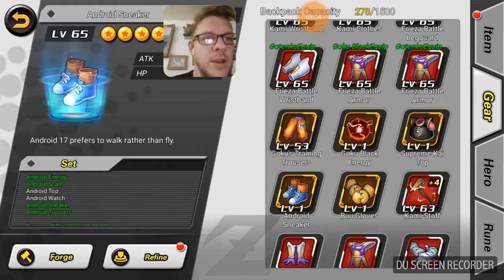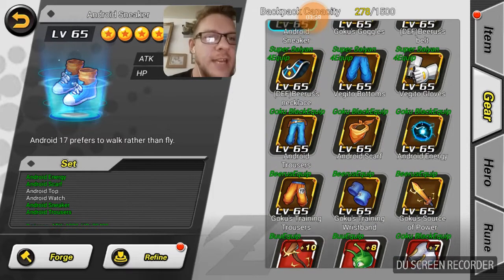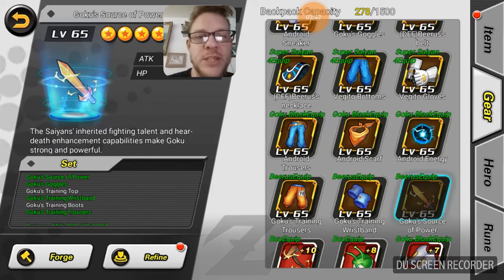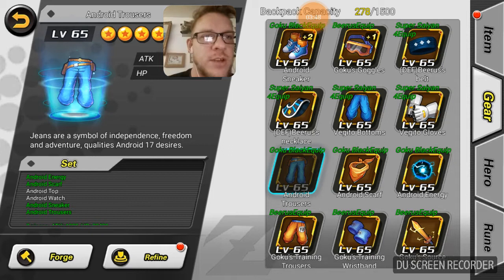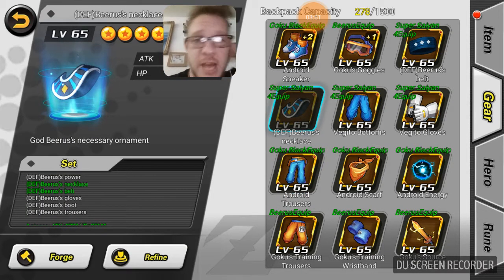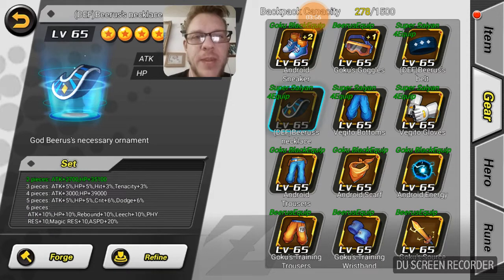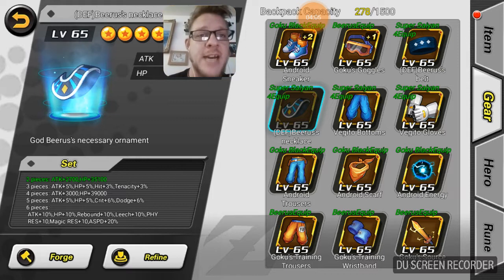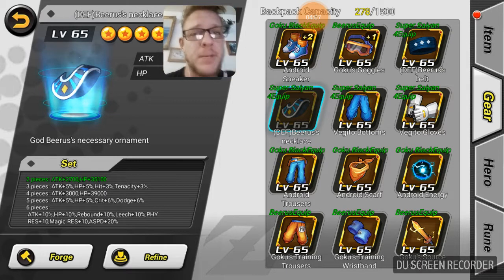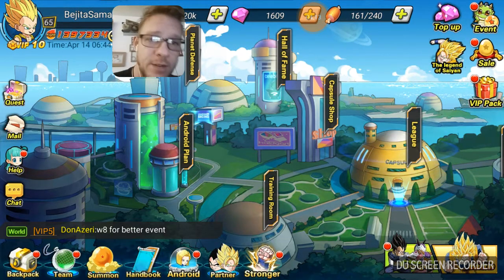Our six star gear will then become seven star gear, and then hopefully we can get some more sets like the Goku set — we just need the training top and the boots. We need the top and the watch for the Android set, and then that's completed. The Fender set has really high drop odds, and ideally I want to stick that on Broly because he is an amazing attacker and defender because of his plus 20.